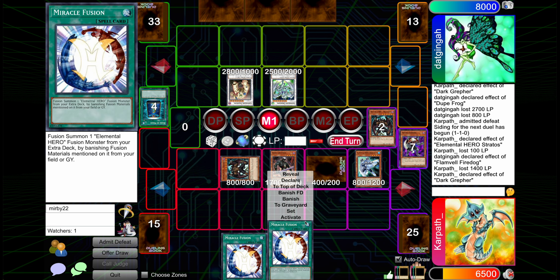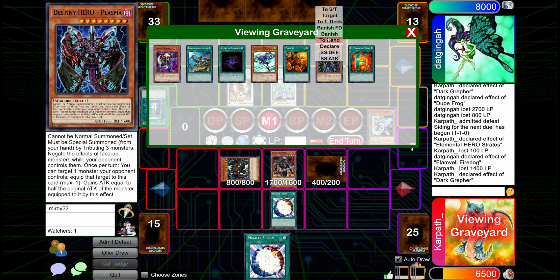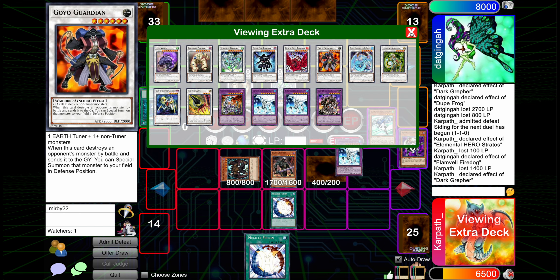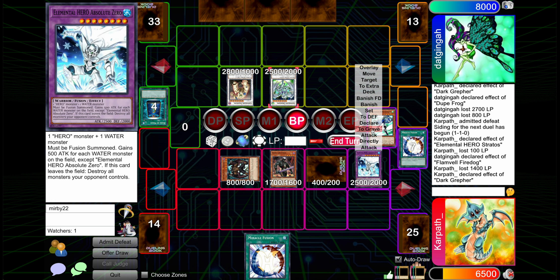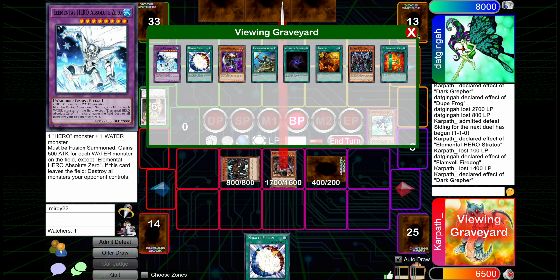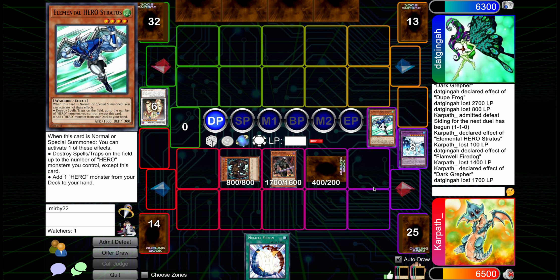And then we summon you, activate Miracle Fusion, banish you, and then... I guess the Stratos. We're going to want to crash into Stardust and then attack with you. Okay, that wasn't terrible — it wasn't great, it wasn't terrible. Maybe there was some goofy Bubble Man thing I could have done, but I just needed it for the Miracle Fusion.